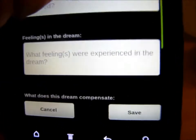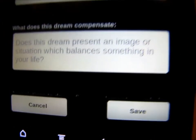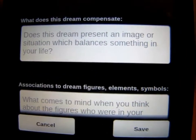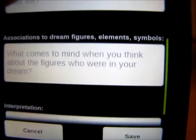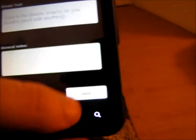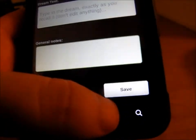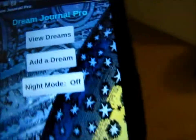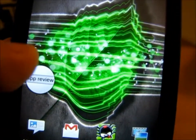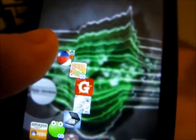You can also record the setting, how you're feeling, how the dream compensates something in your life, any associations to important things in your life, and what you feel is the interpretation of the dream. Then you save it and go back to your main list, where you can view the dreams in a list. If you like to record your dreams and be able to remember them later, it's definitely a good app.